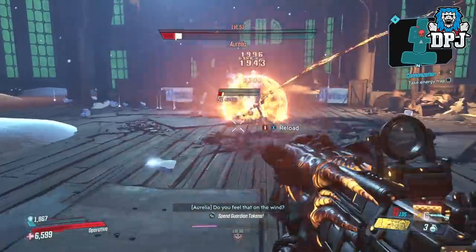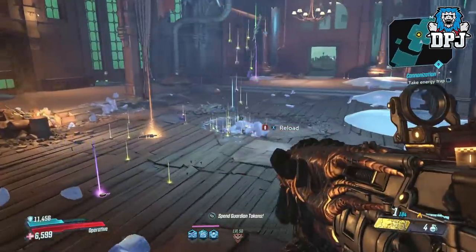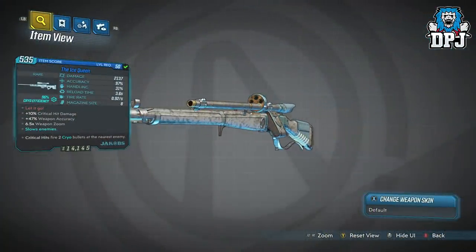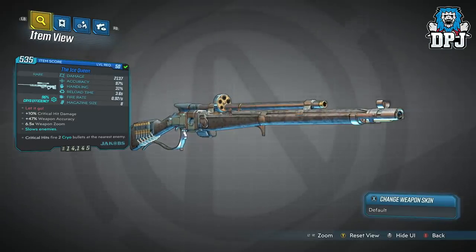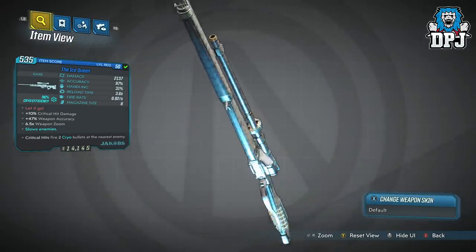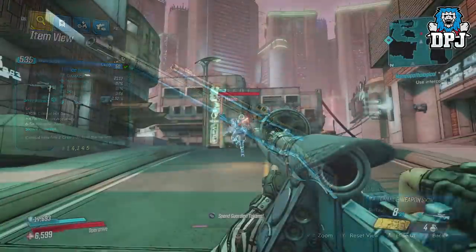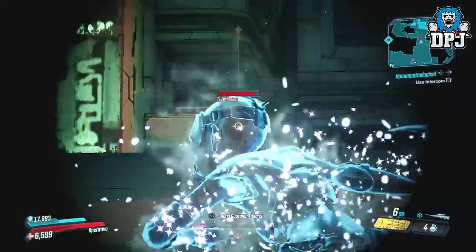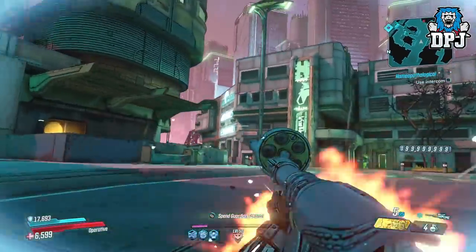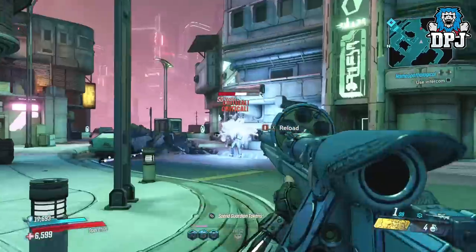Next up we have a blue sniper rifle which is an exclusive drop from Eurelia, located on Eden 6 within the Black Barrel Cellars. This sniper, the Ice Queen — a reference to Frozen — is a bit of a beast and people have overlooked it. With 96% cryo efficiency and critical hits that fire 2 cryo bullets at the nearest enemy, this caught my attention straight away and I believe that perk is unique to this weapon. I've seen additional perks like the one on the One Pump Jump where a crit fires another shot to a nearby enemy, but I've never seen two, especially firing cryo bullets. It also looks amazing and feels great to use — I'm not really a fan of snipers in this game besides the recently unearthed Lyuda, but this one I do enjoy.